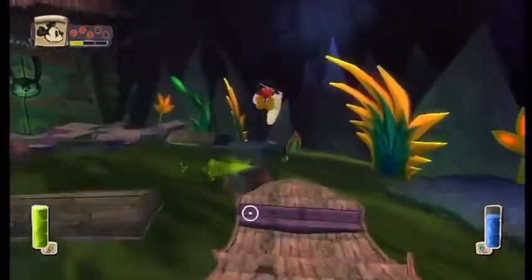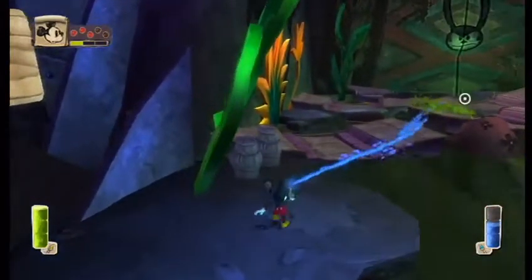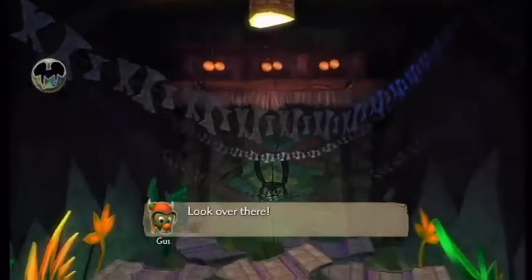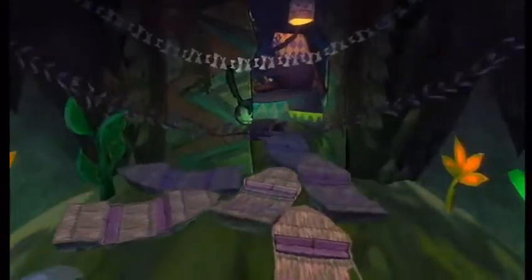That should have been painted in, but because it lagged a lot, it just kind of thinned itself back out for whatever reason. Paint this guy, and then once he's painted in, break these barrels to get health. Getting that health is pretty essential for a trick we're about to do, so make sure you get those barrels.